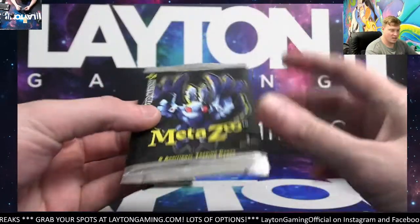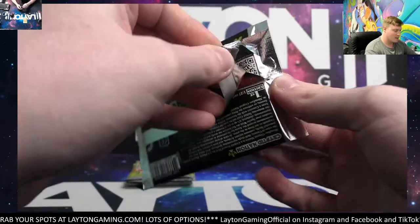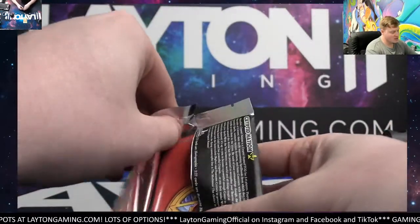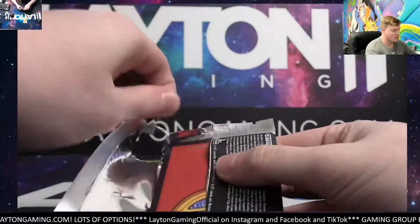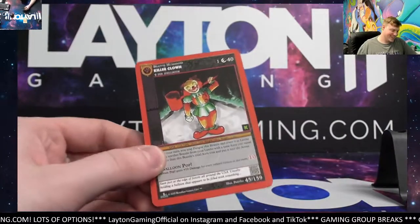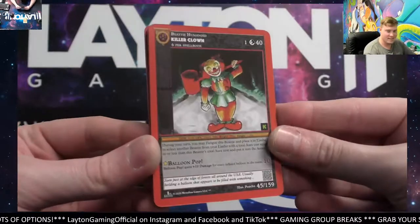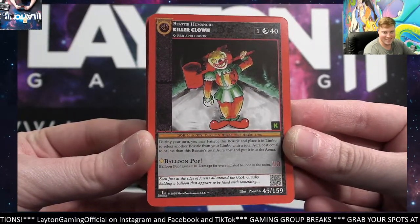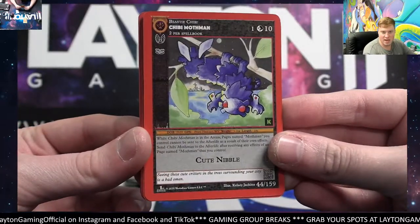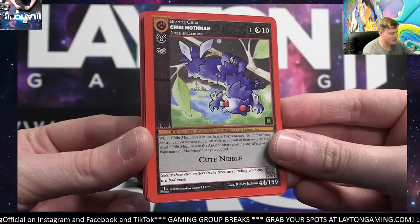Starting now with the Mothman pack. All cards in this break will be top loaded guys. Mothman pack is going to be a little bit interesting. We got the Killer Clown at the start — that is sick. Card five for Chris C is a Killer Clown. Chibi Mothman, Kickstarter. Nicholas, congrats — nice hit there Nick.